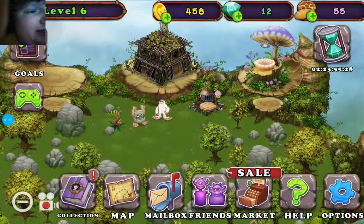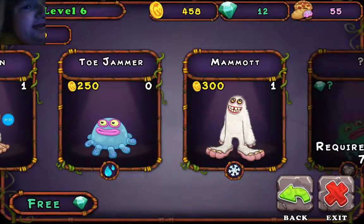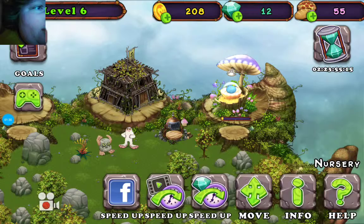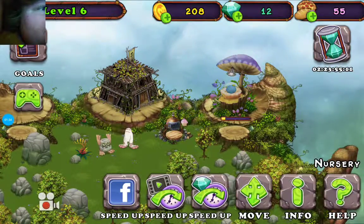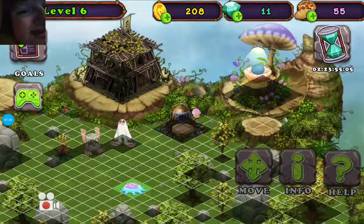Now that we got enough money, we're going to go into the market and we're going to buy a third monster that is available. The only monster that we don't have is the Toe Jammer, which his element is water. He doesn't take long, but let's just speed him up with one diamond, so we're going to crack him open.